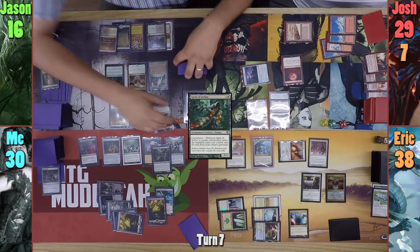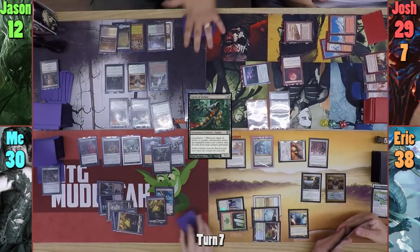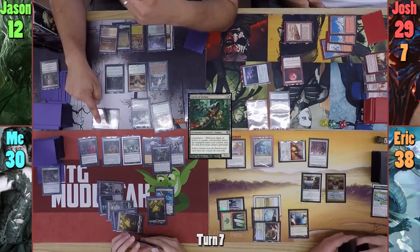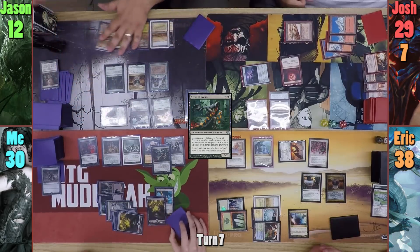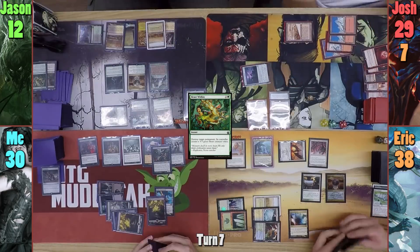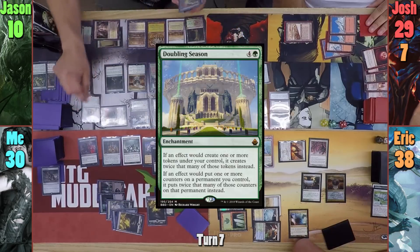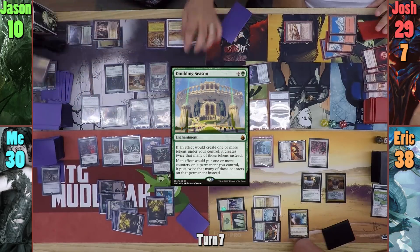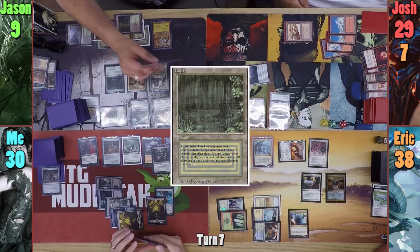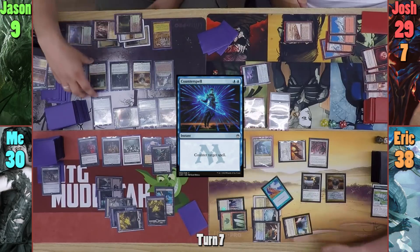Jason takes another 4 from his Library trigger and dips his life total even further. He taps the Dryad Arbor with the Cryptolith Rite for 2 green mana because of Mirari's Wake, and uses the mana to cast Beast Within, destroying the Blood Moon. He plays an Overgrown Tomb, taking 2 to have it come in untapped, and casts a Doubling Season. He then cracks the Marsh Flats, taking 1 to find Bayou. Jason then pays enough to cast Ghave, but Erik is ready with a Counterspell, taking 1 as he taps his Mana Confluence.